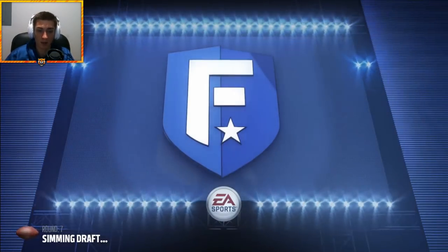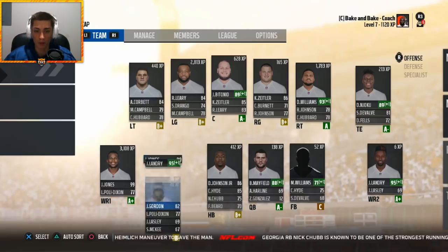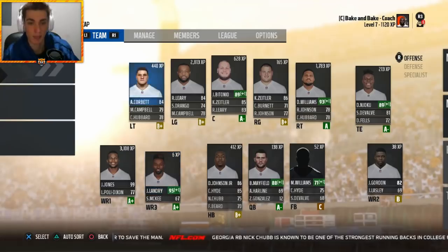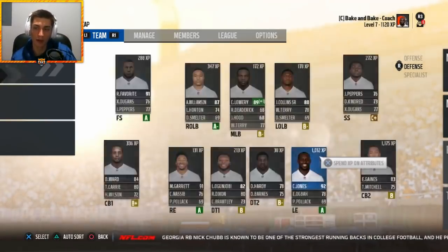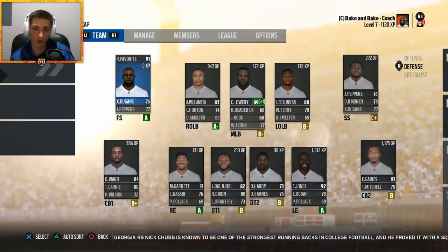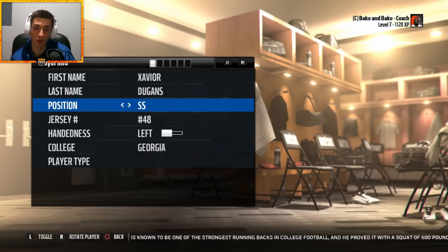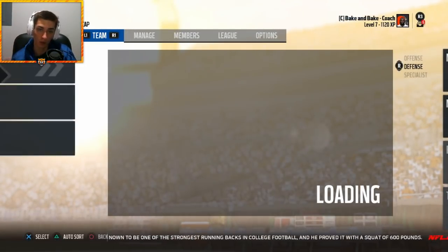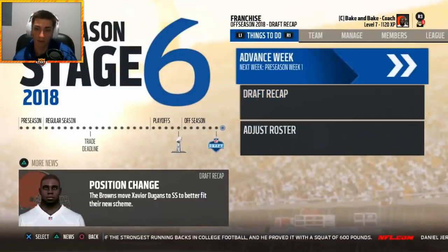Adding Julio Jones — even at 30 or 31 — is going to pair nicely with Jarvis Landry. We'll also have Josh Gordon in that trio. Julio Jones at number one, Josh Gordon at number two, Jarvis Landry in the slot. Good offensive line, good receiving options, Baker Mayfield at QB, good linebacking core, Dugans over Jabril Peppers at safety, cornerback and defensive line should all be fine. This should be a very good team for season three.